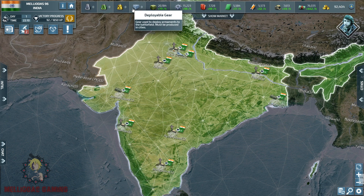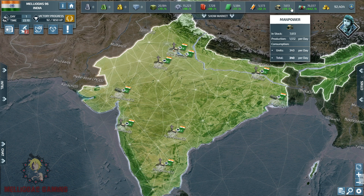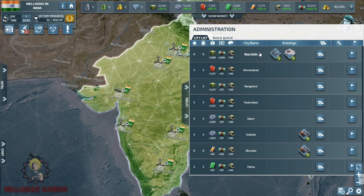Up above, we are going to speak about our resources. We have the warheads, we have all kinds of resources, and the gold there. Those resources are very important to build units and buildings.